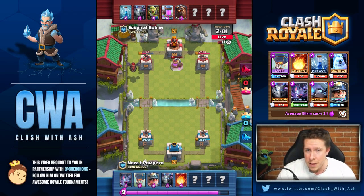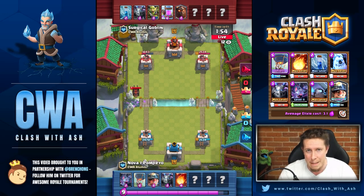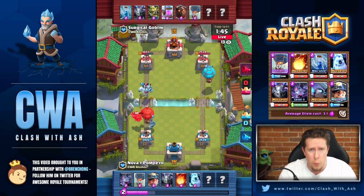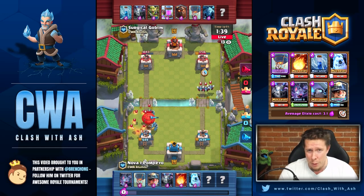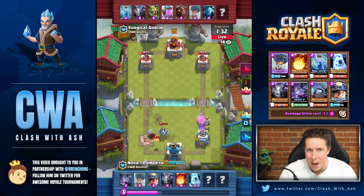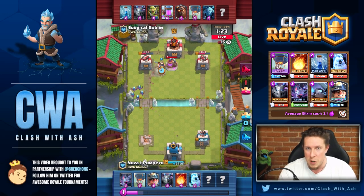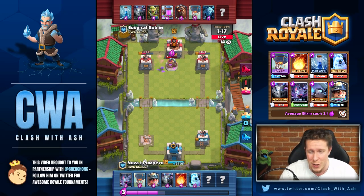There's no doubt about it — lava loon is back, and air decks in general are definitely back in the meta. Why? There wasn't any big buff to air specifically, but it's a butterfly effect. There are a lot of siege decks now, a lot of ground decks with not many air defenses — fewer three musketeers, fewer night witches. That opens up the meta for air to shine again, creating a vacuum which allows air players back in.